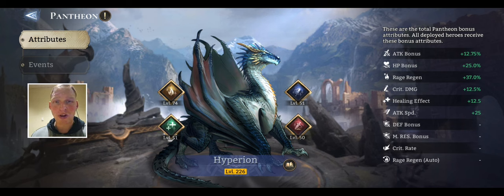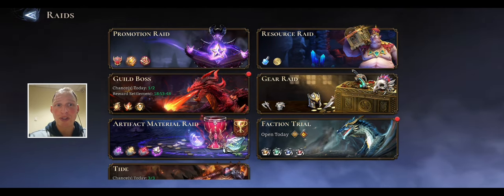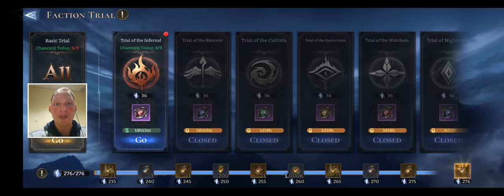At this point I've got step-by-step walkthroughs on all of them, except for one at the time of this recording. The other one will be done in a couple days when it opens, but they're one-stop shops. They completely walk you through step-by-step how I was able to clear the content the first time, some of the struggles I had to work out, different champs you can use if you don't have the ones I use. So let's go to Infernal.